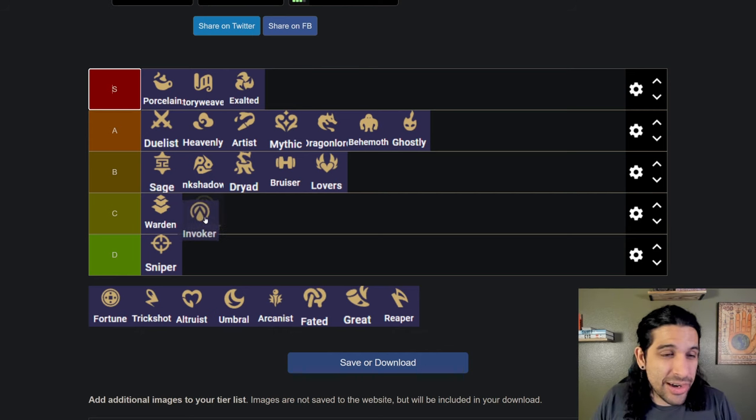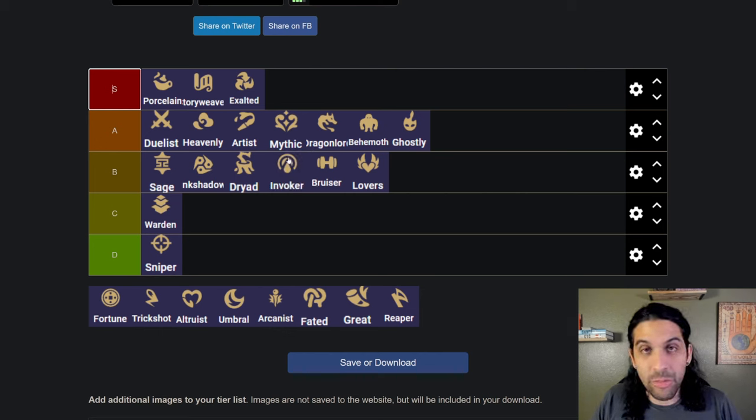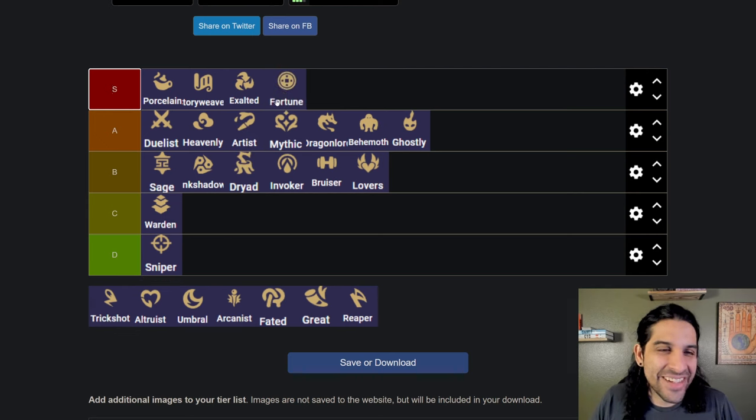Invoker is good — I like Invoker, but it's not particularly fun. It's a very basic trait and I usually only splash around two of them. There's not really a six-Invoker comp or anything like that that I've seen. I'd put it in low B tier — it's whatever.